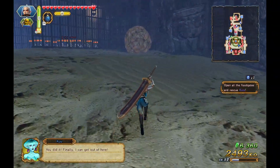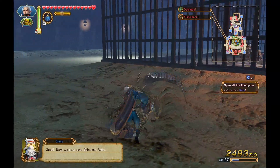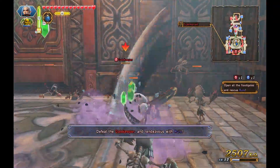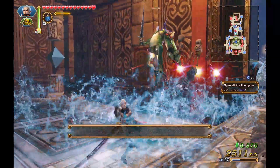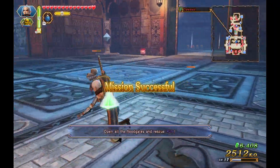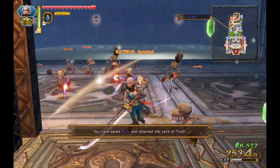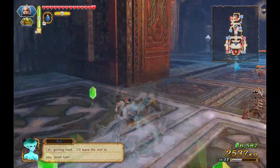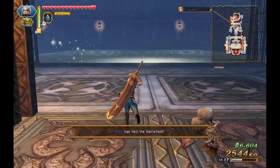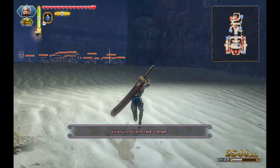We've rendezvoused with Ruto — she says 'You did it! Finally I can get out of here!' Half health, not bad. We have obtained the Lens of Truth. Ruto's getting tired so she's heading back, and we shall use the Lens of Truth on whatever imposter is trying to pose as Princess Zelda.